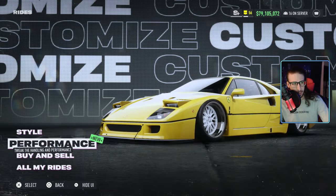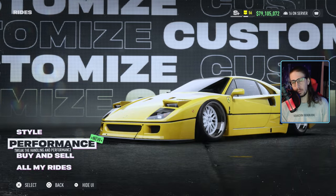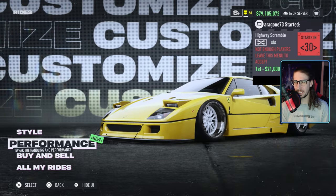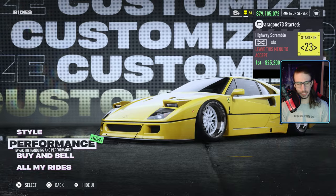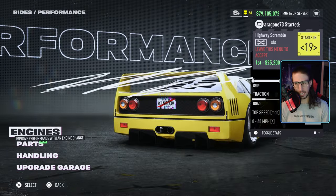Alright, Need for Speed Unbound — we got more engine swap testing here. We have the Ferrari F40. Now if you remember the heat video, this thing was just a track monster. It was always like number one, number two, number three spot for a lot of these tracks. The way it just handled was just a beast.